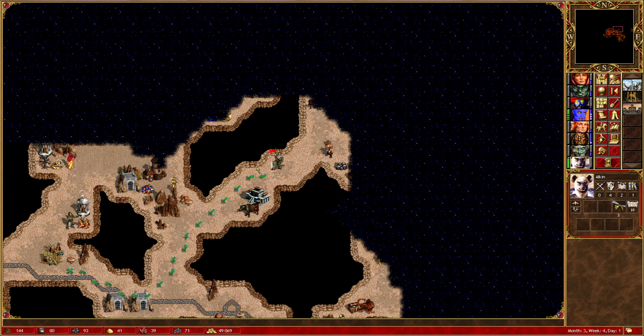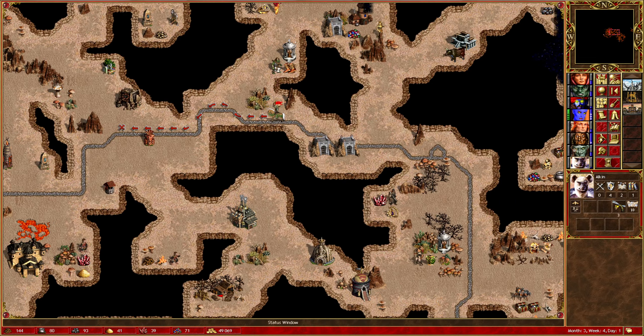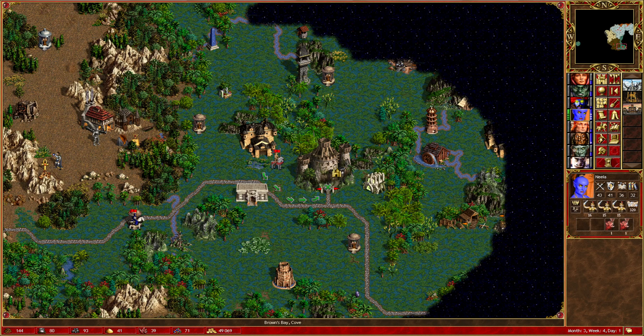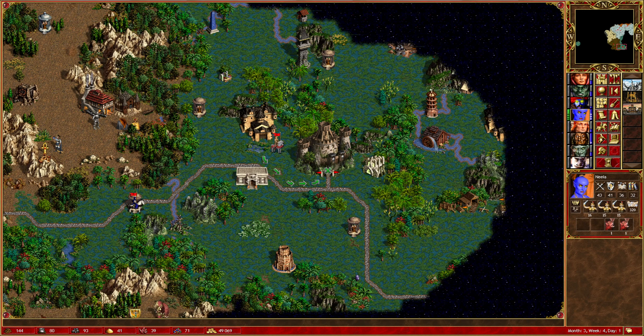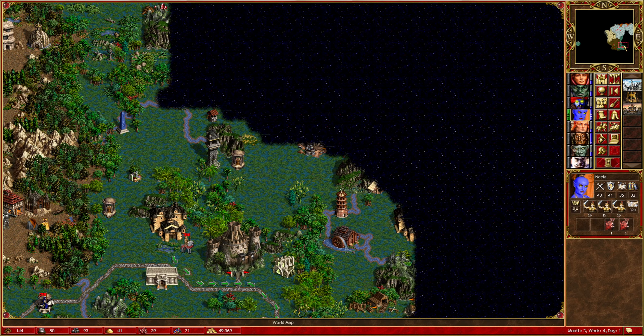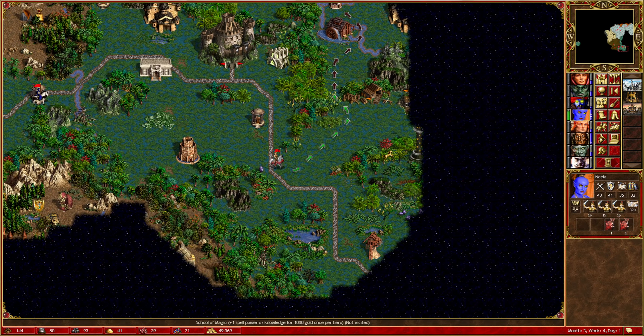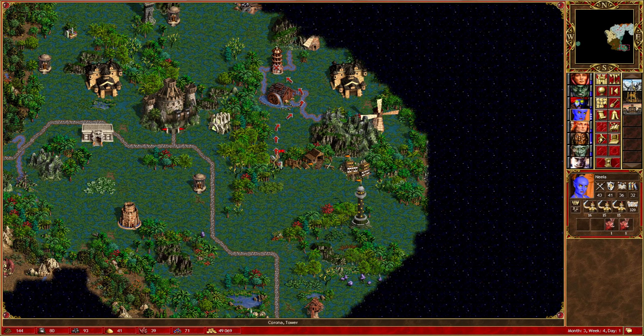That sends Ziff back to the main road. Likewise with Alkin. Neela next — I need to decide realistically what I'm going to be doing. Probably the best thing to do is just to be aggressive. I could go and visit the stat building up here — oh, I can actually get through that gap. Could be worth visiting these stat buildings before I carry on then, because I'm going to need a couple of days to pick up my other troops if I do this properly.